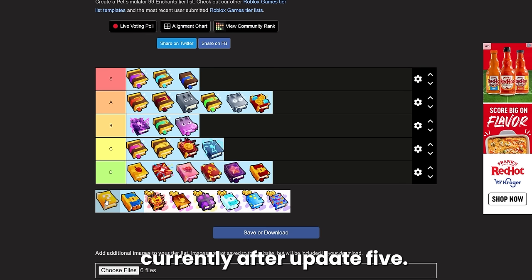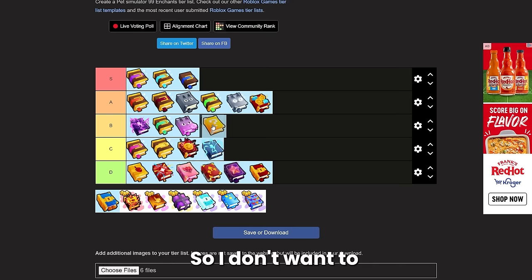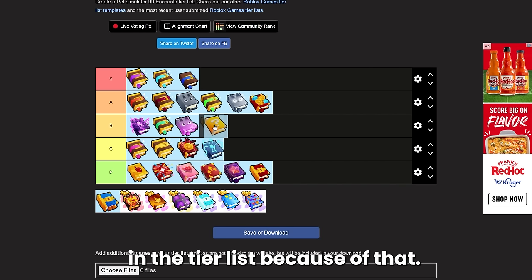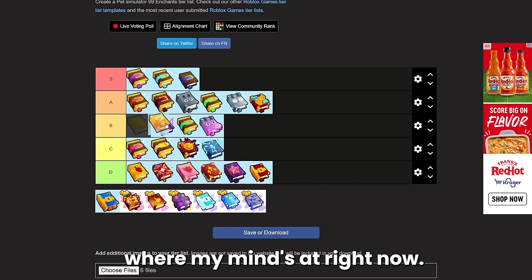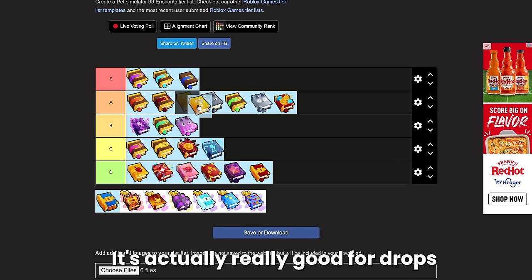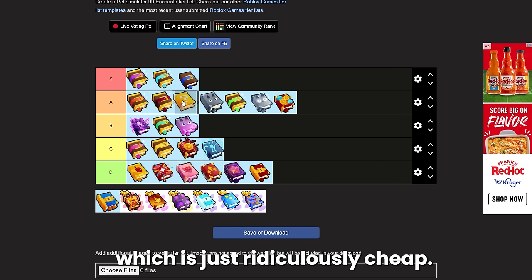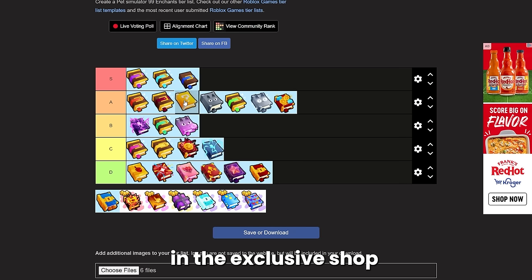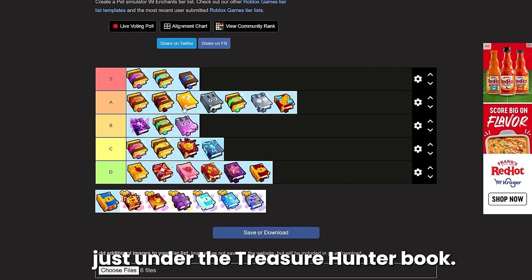Next we have the lucky block book. Currently after update five there's an issue where lucky blocks are not spawning when somebody is using it — I assume this will be fixed soon so I don't want to place it lower because of that. When it's working it's actually really good for drops and it's kind of cheap, around 2 million diamonds. It's no longer available in the exclusive shop so this would be a great time to pick it up while it's cheap. I'm going to put it middle A tier, just under the treasure hunter book.